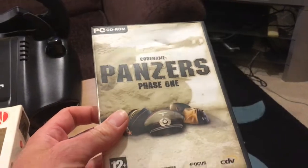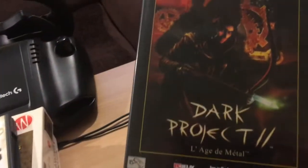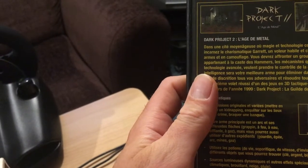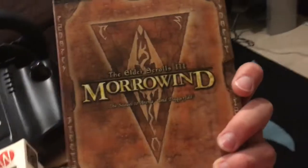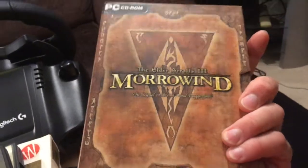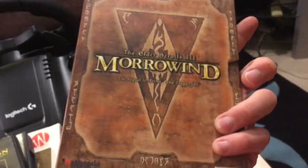Codename Panzers Phase 1, again French. Thief 2: The Dark Project — Dark Project is Thief 2, I guess it was just called Dark Project in France. Morrowind, again French. I keep meaning to get around to playing Morrowind — it's supposed to be a pretty cool game but I haven't got around to it yet. I do have it on the Xbox and it is Xbox One backwards compatible.